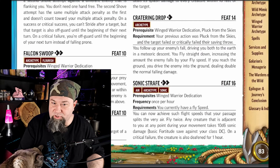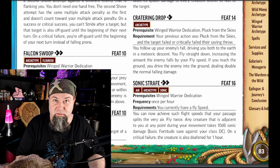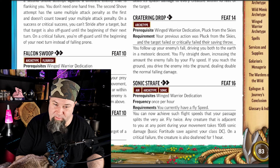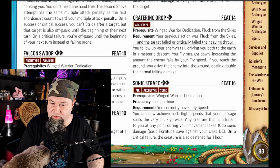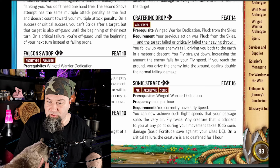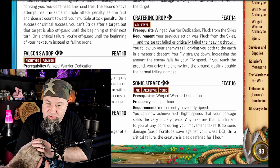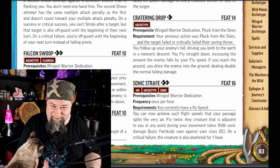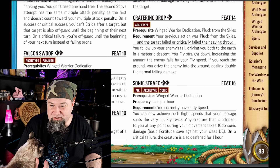Level 14 feat: Cratering Drop. One action. Prerequisites: Pluck from the Sky. Requirements: your previous action was Pluck from the Sky and the target failed or critically failed their saving throw. You follow up your enemy's fall, driving you both to the earth in a meteoric descent. You fly straight down, increasing the amount the enemy falls by your fly speed. If you reach the ground, you drive the enemy into the ground, dealing double the normal falling damage. That's cool — that's like the best thing I could think of for a flying archetype.